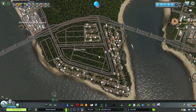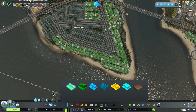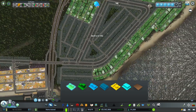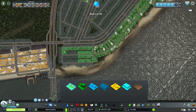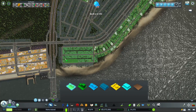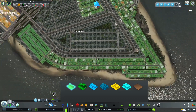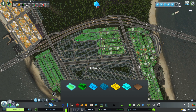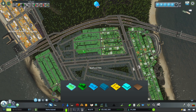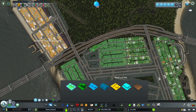We still have quite the demand for residential, so we're going to go ahead and put in a whole bunch. We're still doing low-density for the residential, but that's just for now. Once we fill out the entire island, we'll go back and put in all the high-density stuff to make the city really come together. We're going to have people live right there — right next to the highway. Who wouldn't want to live right next to a highway? Let's fill in this whole area — I'm pretty sure we already piped everything, so they should have all the water they need.